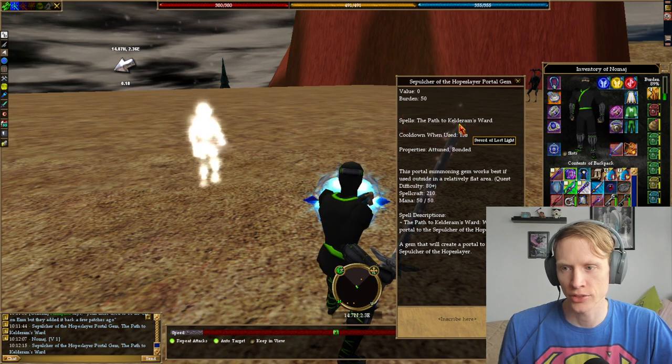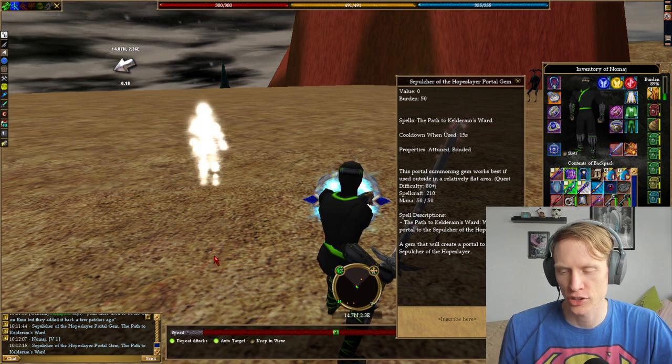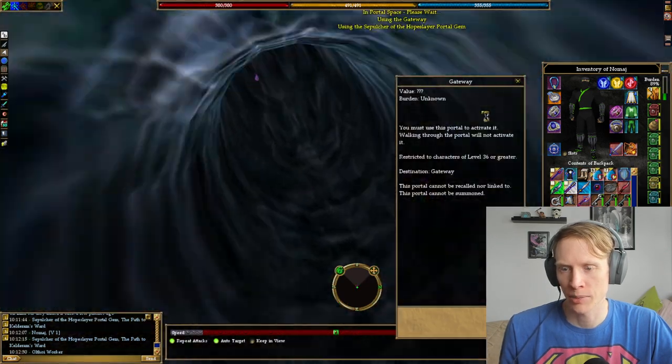The path to Calderum's Ward will create a portal to the Sepulcher of the Hope Slayer. All right, cool — we're gonna go ahead and use the portal gem and pop in.